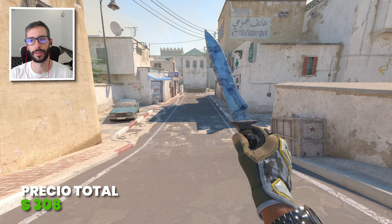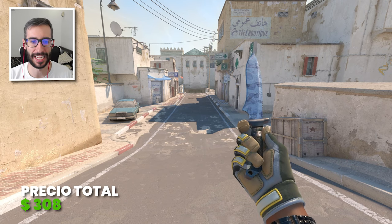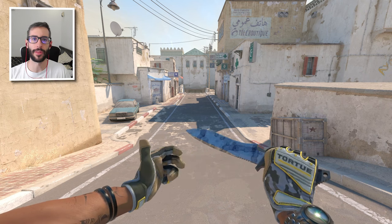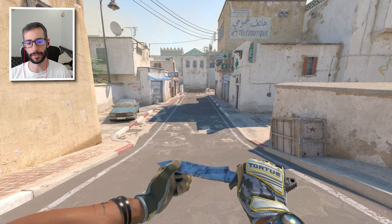308$ con el agente, sin el agente serían 288$. La verdad que estoy muy contento con el resultado de este vídeo, porque normalmente os enseño simplemente guantes y cuchillos, y yo creo que la combinación con el resto del modelo queda increíble. Así que si queréis un segundo capítulo de combinaciones baratas o más caras, hacédmelo saber en los comentarios. Millones de gracias por el apoyo, espero que hayáis disfrutado del vídeo. ¡Nos vemos en el próximo, chao chao!